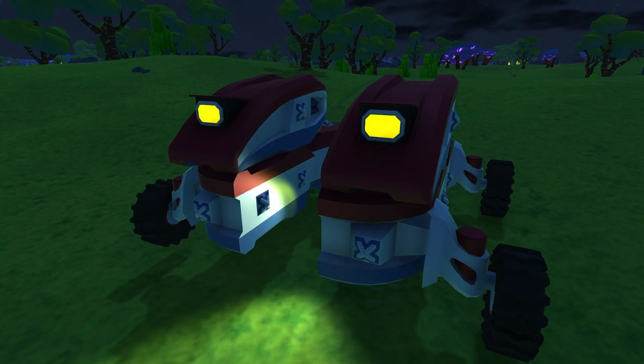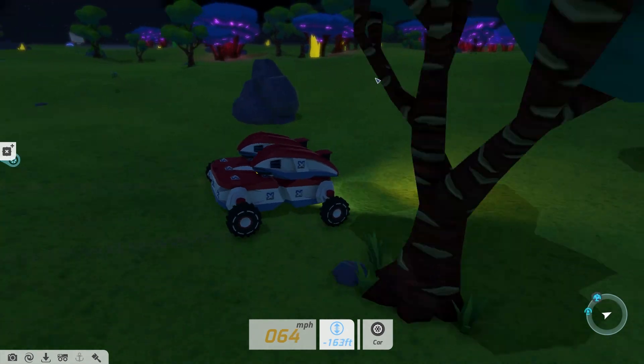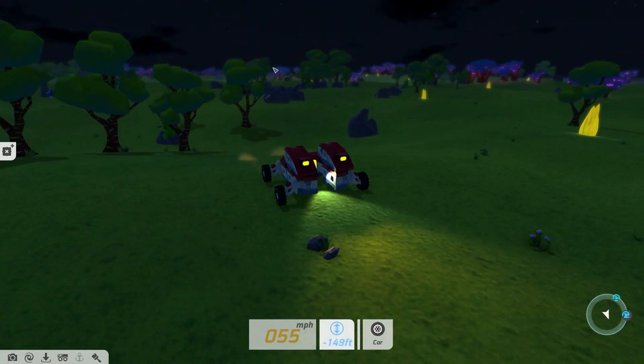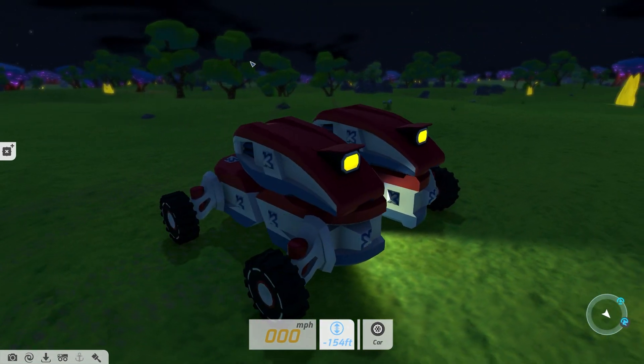Next up is the Venture Popup Dino Lights. Add some swag to your techs with some headlights that pop up at night. They really make your tech look lit. Right, right guys?